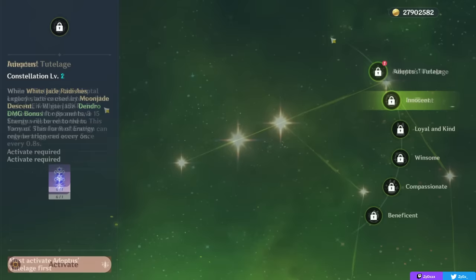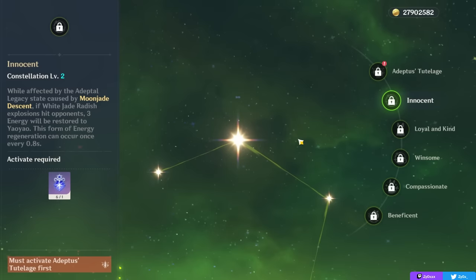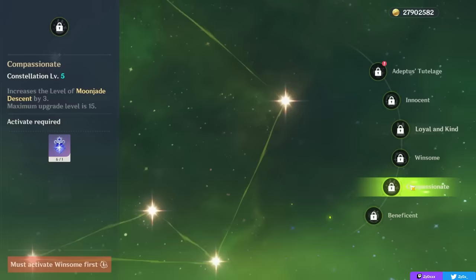Your second constellation is a really good one for your energy recharge needs — very nice to have, especially in a Nilou Bloom team where you're using your burst as often as possible, but also just in general. It gives you 3 energy every 0.8 seconds when you're inside your burst if a White Jade Radish explosion hits an opponent. Inside your burst you can proc this effect up to 6 times, so up to 18 energy — just really good as a second constellation. Your C3 and C5 increase talent levels, which are nice for bonus healing but not needed.